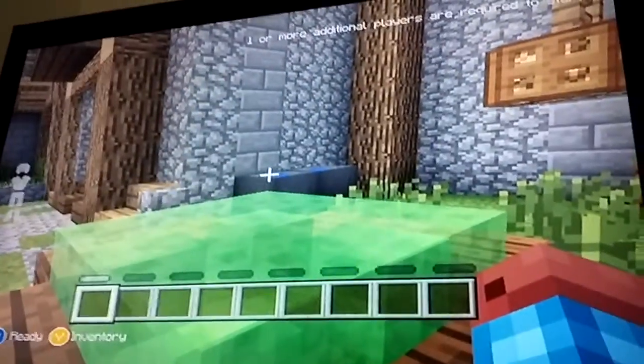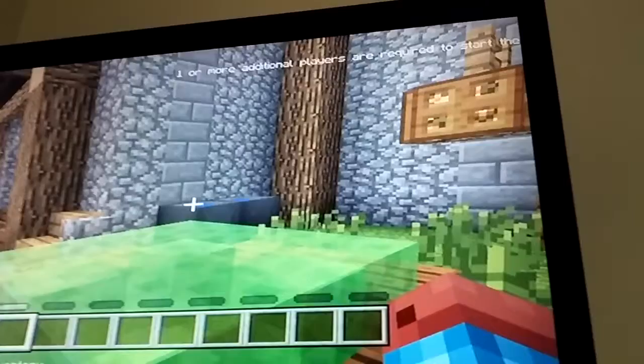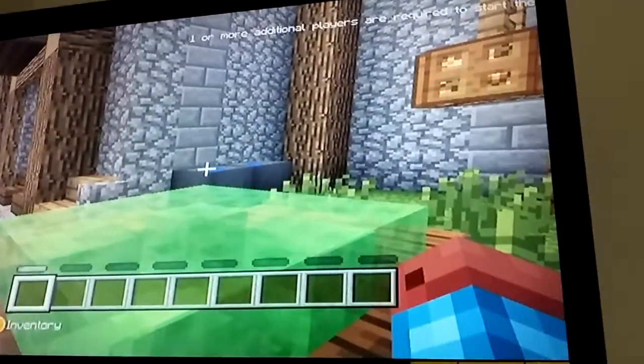Up on the screen it says 'one or more traditional players.' Press X to be not ready. So if you liked this video — it's the mini games tutorial — and if you guys have an Xbox 360, make sure to update. Bye!